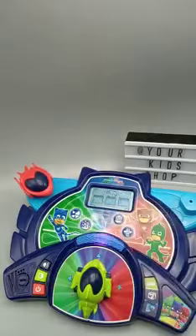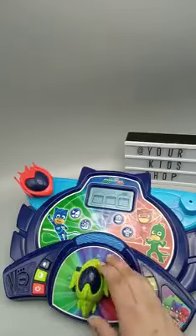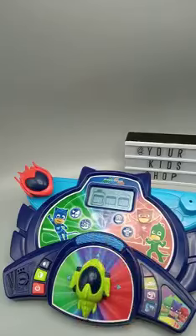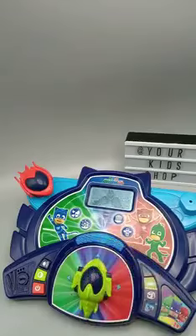Fun Fair! Hide and seek! Night Ninja has stolen the musical instruments and hid them in a box at the Fun Fair! Find the tambourine! Use the vehicle to choose, then press the windshield to confirm! That's not it! Excellent!